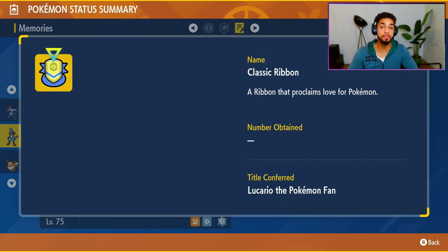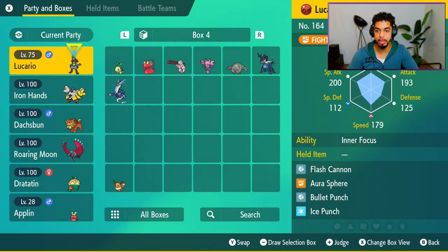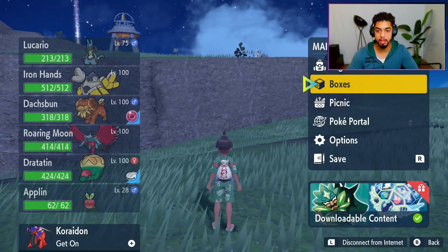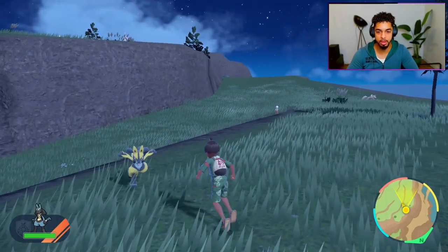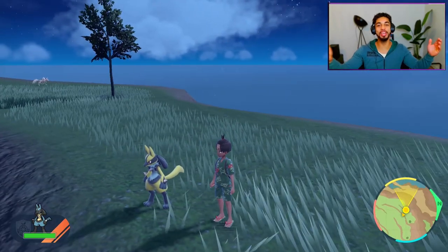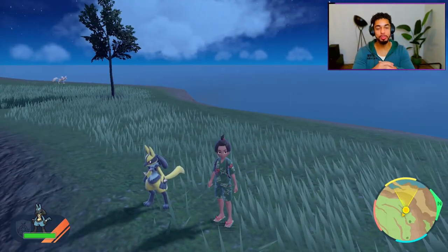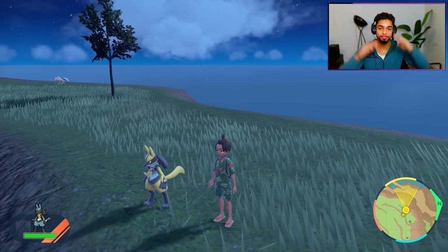A ribbon that proclaims love for Pokemon — you want to attach that to your Pokemon if you want it. I'm just going to grab him real quick and then showcase him in the open world. Well, that's basically it, guys. Thank you very much for watching. Make sure to subscribe and hit the like button if you enjoyed this video, and I'll see you guys later. Take care.